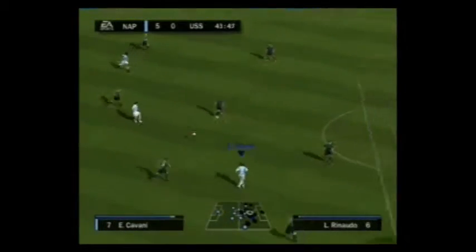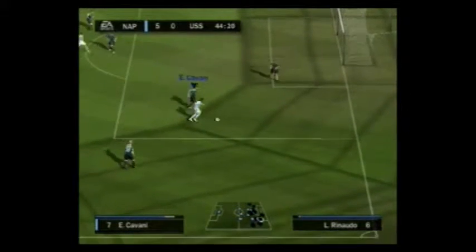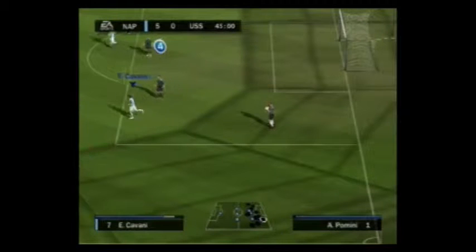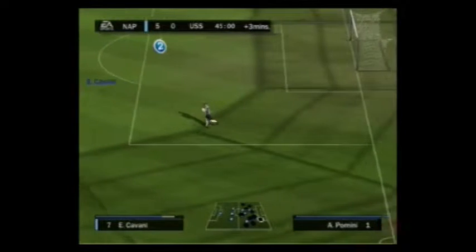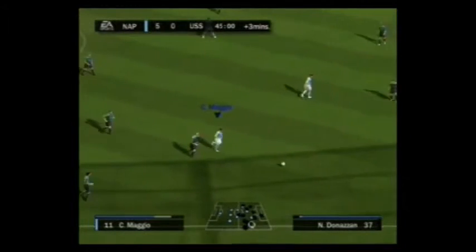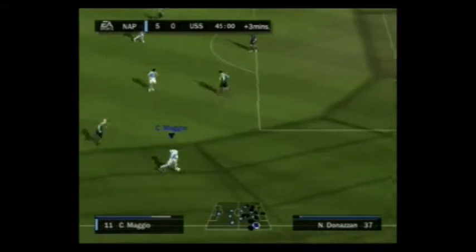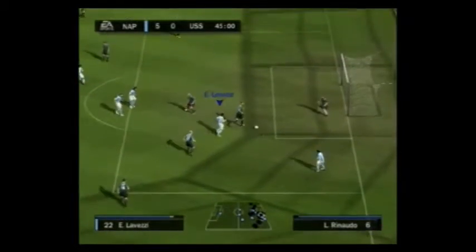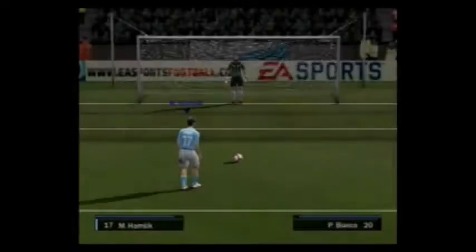Lovetsy once again spearheading the attack. Cavani trying to make something happen, but wasn't able to connect the pass to Lovetsy — good defense there by Sassuolo. Maggio with a nice dispossession as the right midfielder for Napoli. Maggio trying to pass it to Lovetsy, and you can see Bianco commits the penalty there. This is my first penalty in my FIFA 10 series.